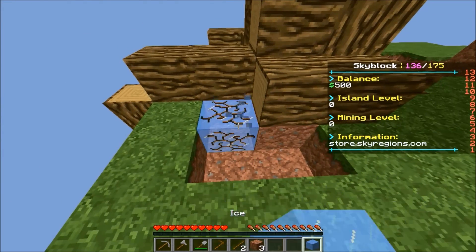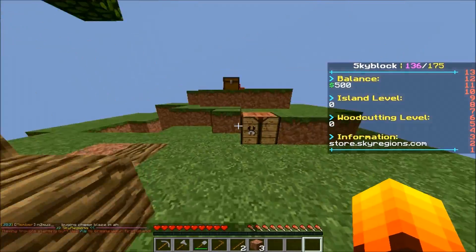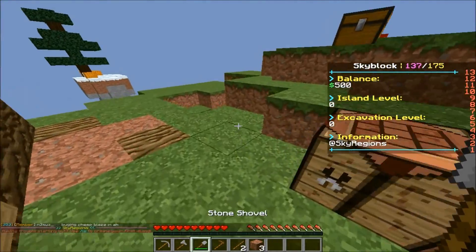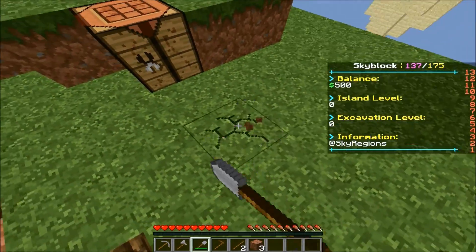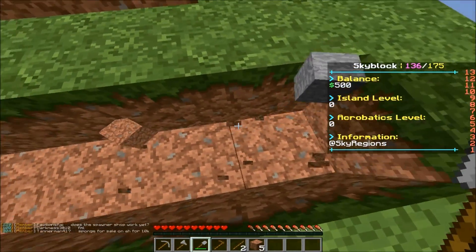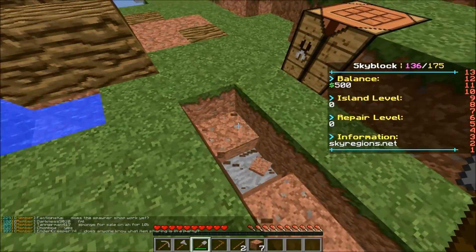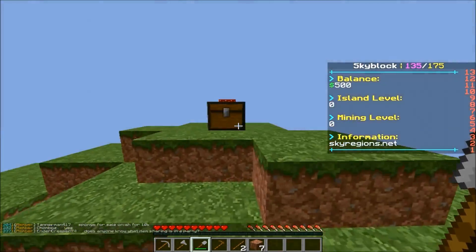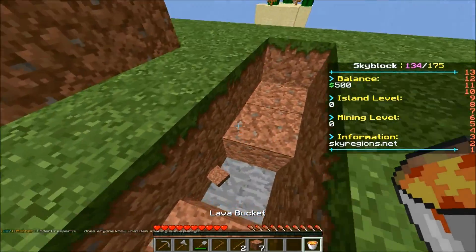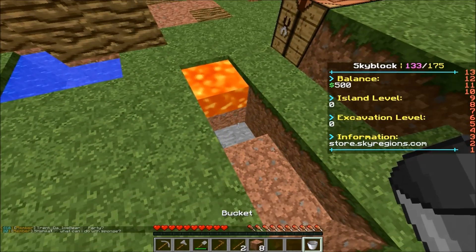Let's use our two water buckets and place a little water source here, then mine that to create an infinite water source. Now let's make a cobblestone generator. I believe lava goes down there and water comes in. I think lava is only around 500 on the auction house, so let's place it.